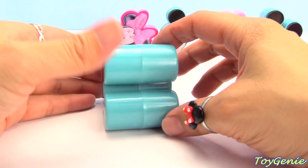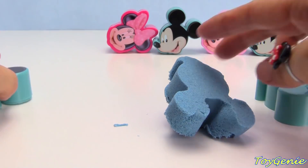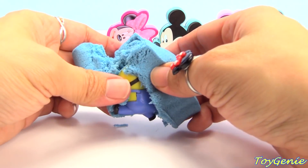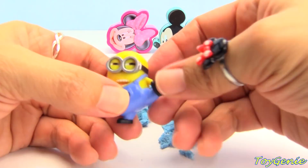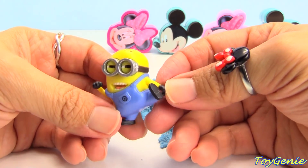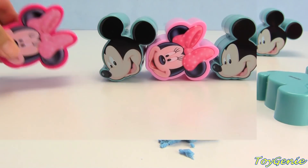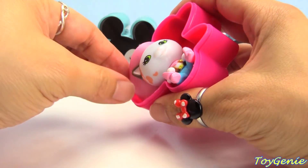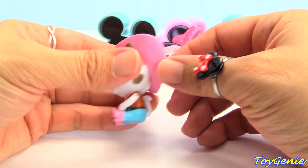Let's check out this Mickey. What's in this kinetic sand? We have a minion and he's going hi-yah! Let's see this Minnie — we have Sheriff Callie the cat.